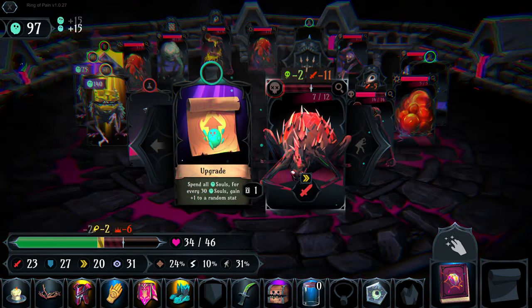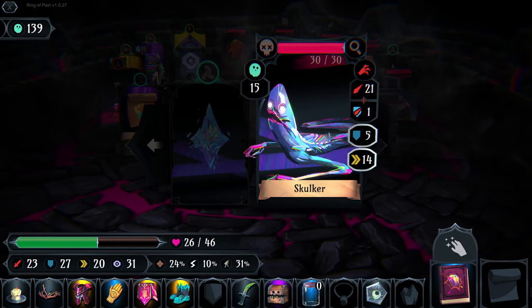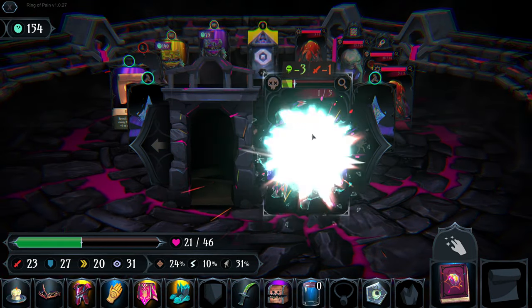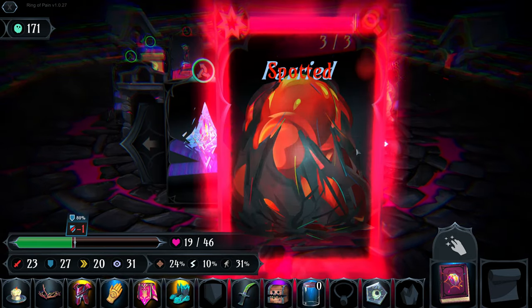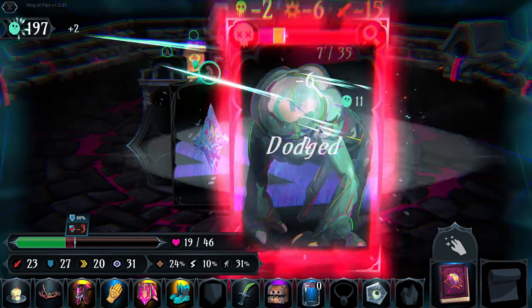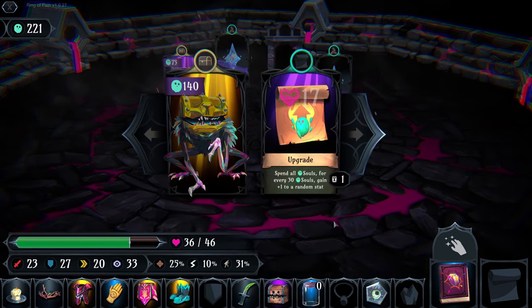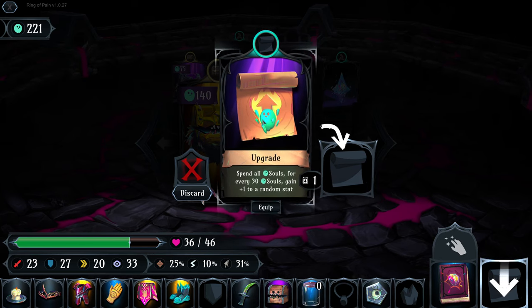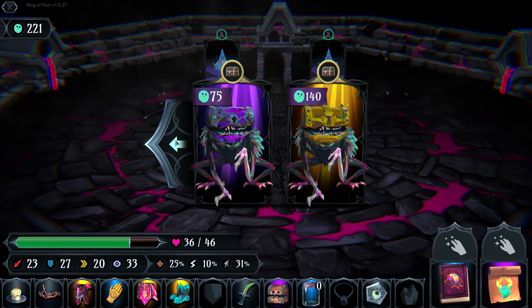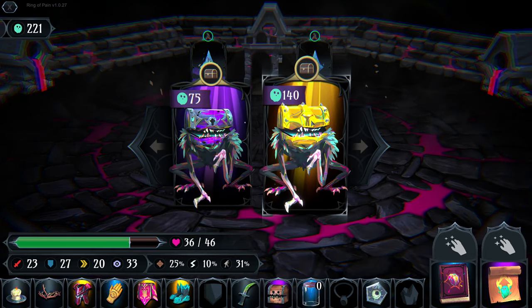We can parry the heck out of these guys. We can just destroy most people in this dungeon. We regain some health. We spend our souls - for every 30 souls gain plus one to a random stat. We can also take a chest.